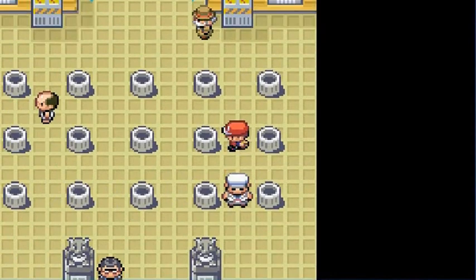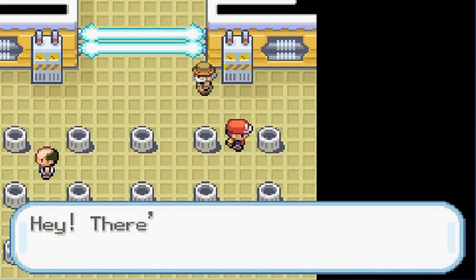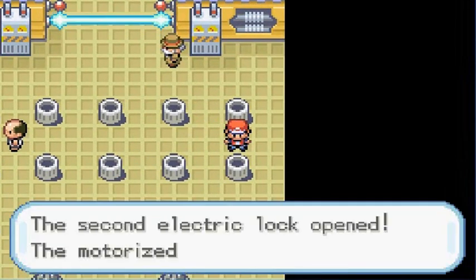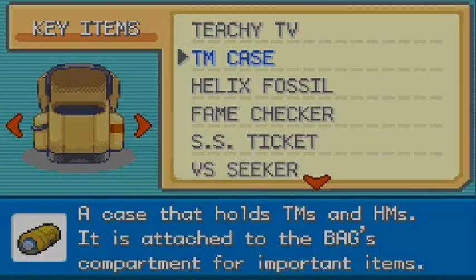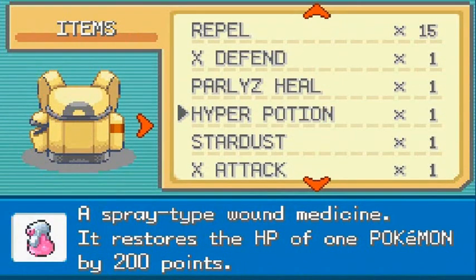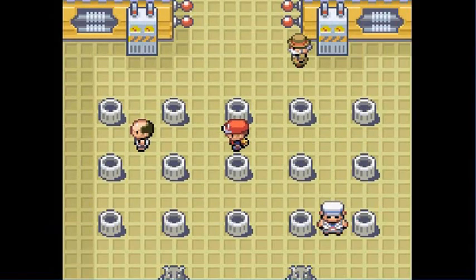That's two down. Let's see — nope, nope, nope — there it is! Got the second key right. I had no paralysis heals — I was ill-prepared. Let me go ahead and buy a few more paralysis heals. Draven forgot to buy paralysis heals. I'll be right back.